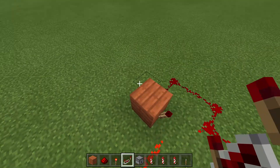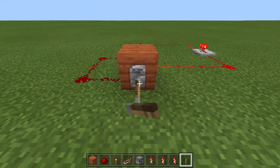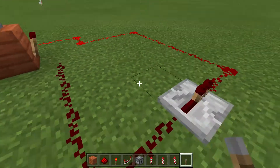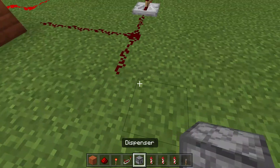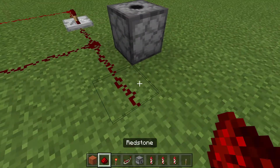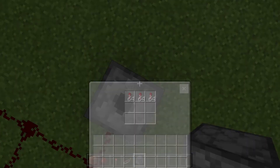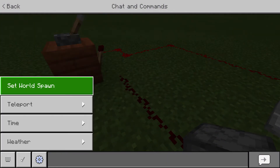Now you have a redstone loop like this. This lever turns it off. Connect the redstone to a dispenser facing up, put fireworks in it, and then you get to count down to midnight.